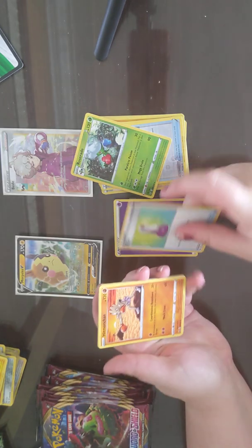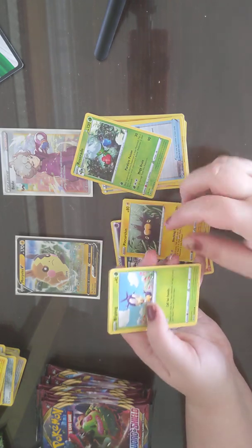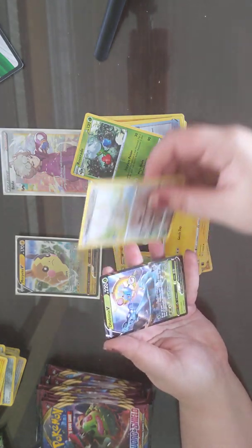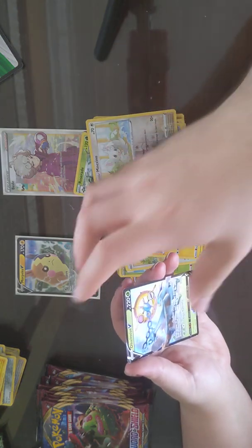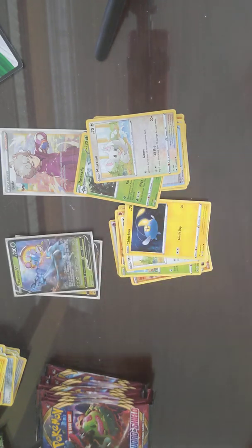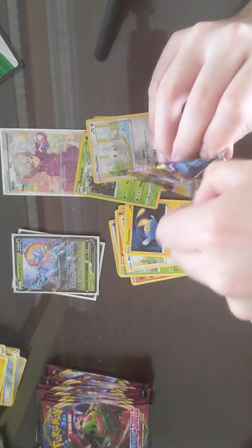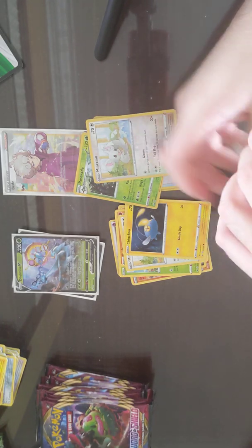Psychic, Potion, Hitmonchan, Galarian Lanoon, Pinchurchin, Blipbug, Rhyhorn, Muncino, Chinchow, Muncino, and a Delmise. I see a Grass Deck in my future — yeah, you have two Vs. Maybe a Grass Electric or something? There are more Morpicos — well, we won't count the ones from the build battle.